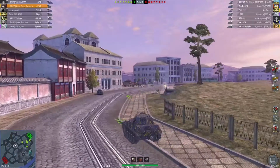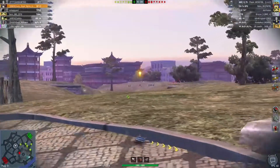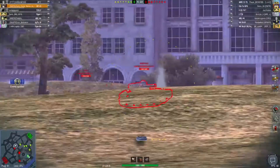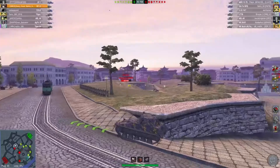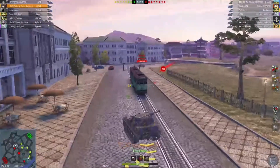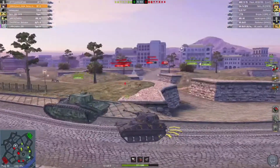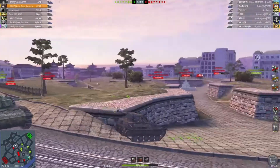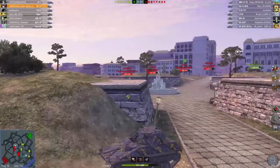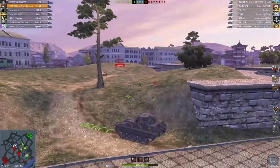However, you need 1.5 seconds longer to deliver that burst, and the shell velocity is double that of the SP1C — so gun handling wise it's not looking great for the SP1C so far. Looking at aim time, it's actually better on the SP1C surprisingly — nearly 1.8 seconds, and the T71 has just five percent less, so not all that much difference there. Dispersion on the SP1C is around 0.33 and the T71's is 0.3, so gun handling is mostly on the side of the T71 — probably why the SP1C is getting a small buff.